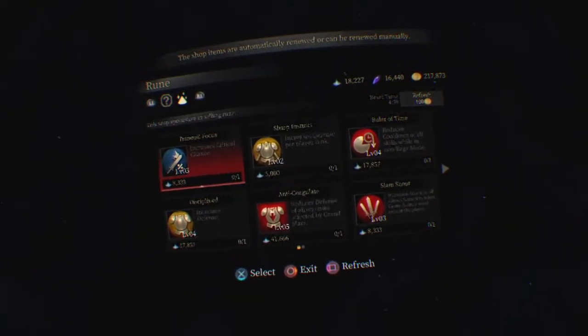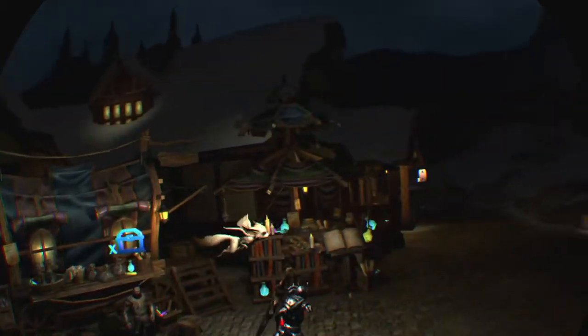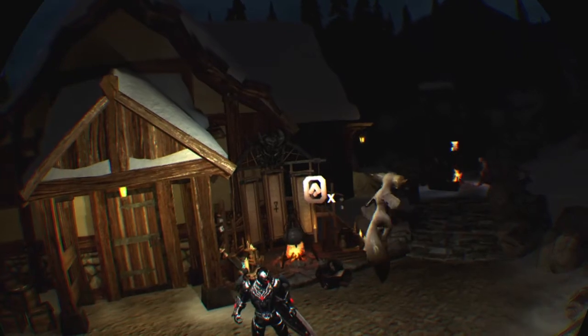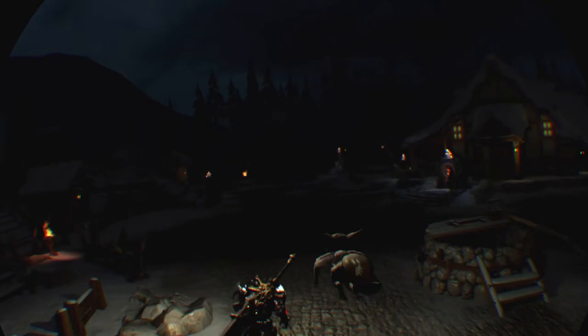So to summarize: the merchant shop is where you purchase runes using dark diamonds, and over here by Paul is where you dismantle runes or combine them for a stronger rune. I'll come back and look through to see if there's anything I like; if not, I can refresh — either spend the gold or just wait for the free refresh.